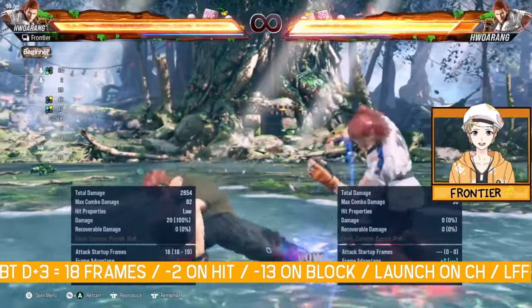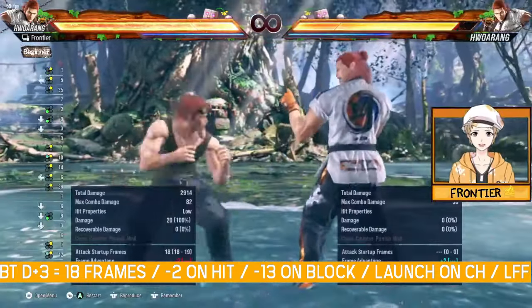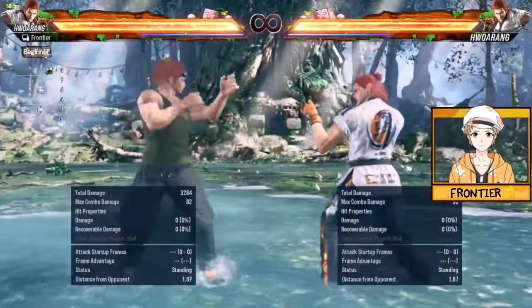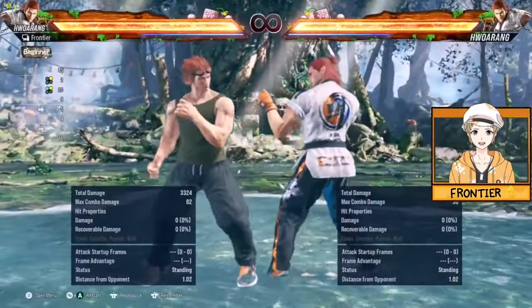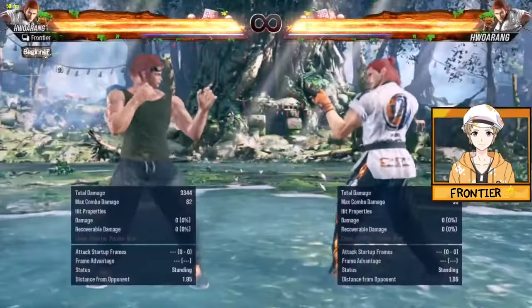One of them is back turn down 3, your low counter hit launcher that is negative 8 on hit. If it connects, it recovers in crouching, so you'll have your 13-frame while standing 4, 14-frame while standing 4, or your 13-frame down jab. The other down jab would also come out at 14 frames if you want to continue stealing your turn.